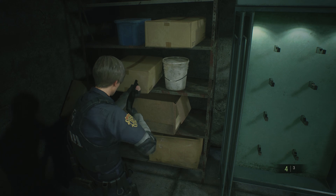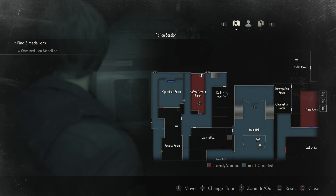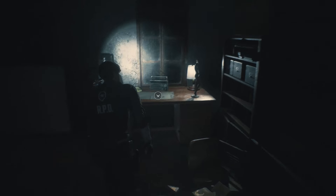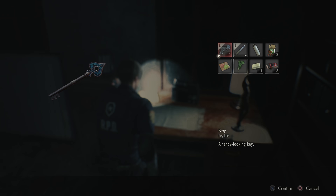But before you get the keycard, you need to get yourself the spade key. Take the stairs beside the safety deposit room and head up to the third floor. You'll find the key sitting on top of a desk in the room at the end of the walkway, just beyond the locker.